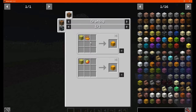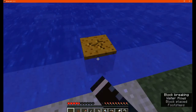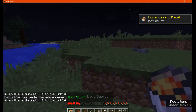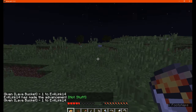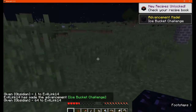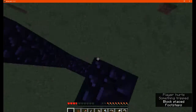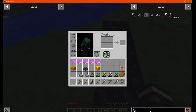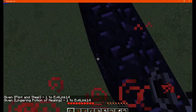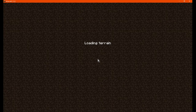We have the sponge, which is made from a regular sponge and blaze powder or magma cream, and you can use it to clear lava. Placing it in water does nothing. We'll head to the nether to demonstrate it in a large area — we'll grab some flint and a health potion and go in to see how wide an area it covers for removing lava.